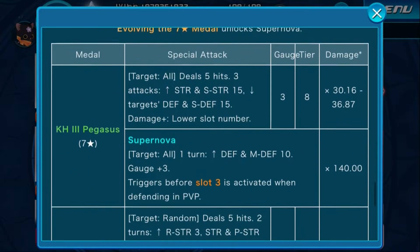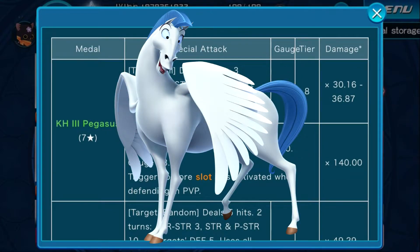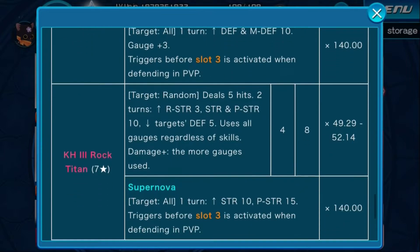Then we have the two tier 8 medals. Kingdom Hearts 3 Pegasus: targets all, deals 5 hits for 3 attacks, raise strength and speed by 15, lowest targets defense and speed by 15, damage plus the lower the slot number. Gauge 3, tier 8, max multiplier 36.87. Supernova effect: all targets for 1 turn, raises defense and magic defense by 10, gauge plus 3. Triggers before slot 3 in defending in PvP, multiplier 140.